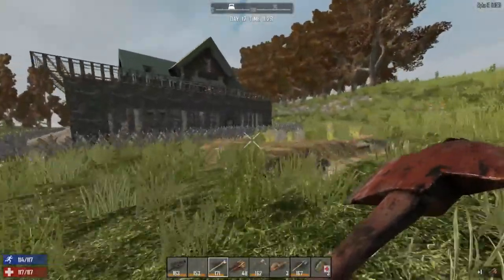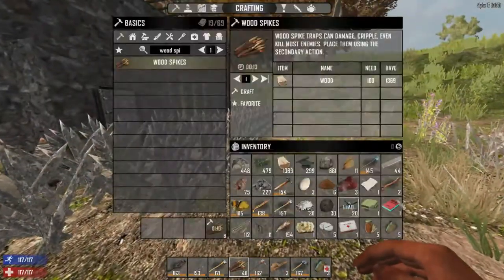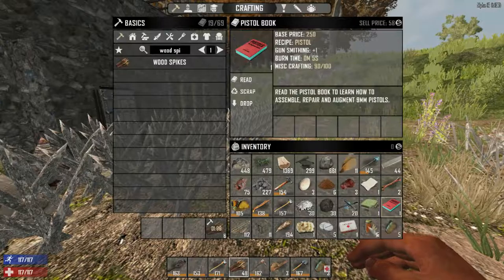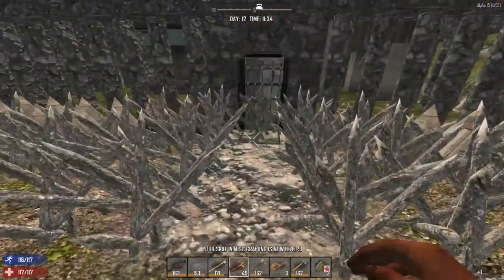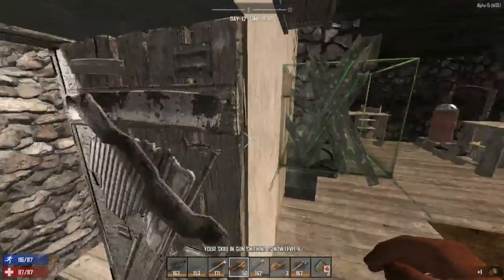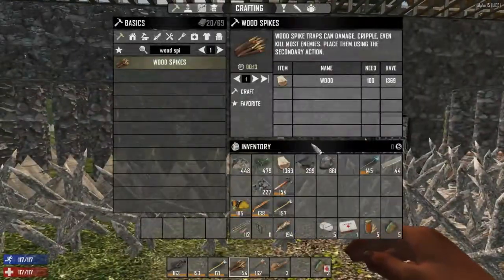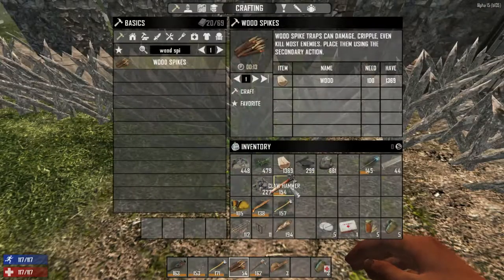Here we are back at our wonderful warm base. This is my looting trip from going around. Do I need the pistol book? We do — awesome, I found this in the garbage. We're going to read that now — we can assemble pistols, which is awesome! Let's go in here, I'm just going to drop off all this loot.